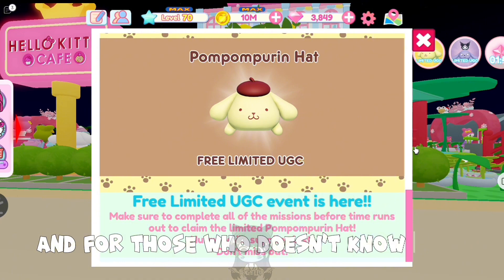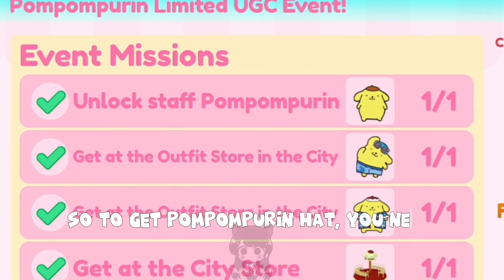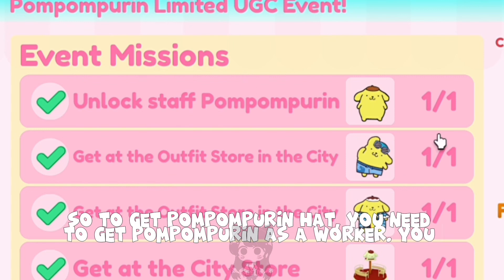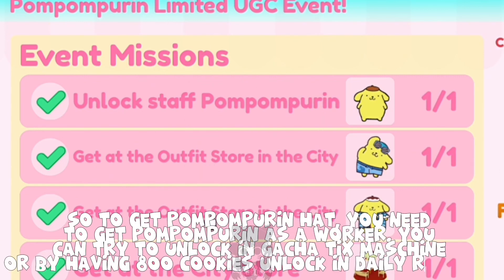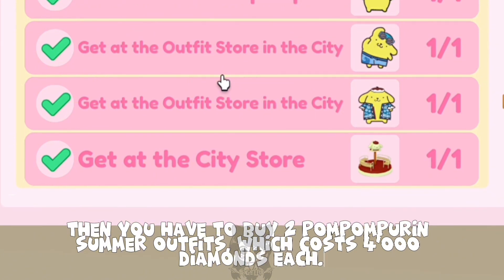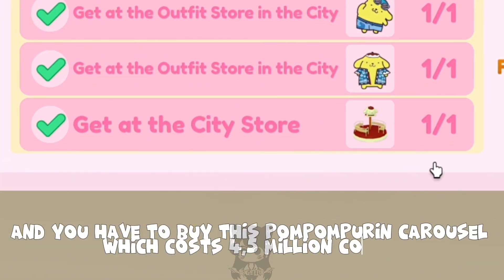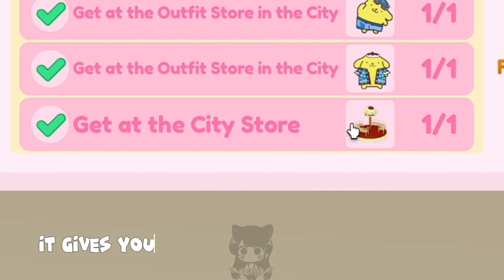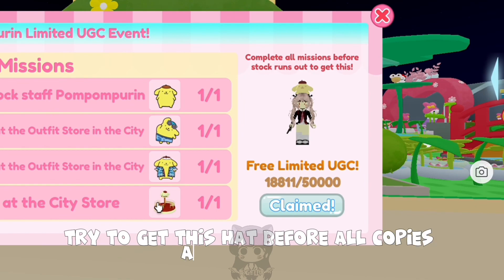For those who don't know how to get it, I'll tell you now. To get the Pompompurin hat, you need to get Pompompurin as a worker. You can try to unlock in Gacha Tix or by having 800 cookies unlocked in daily rewards. Then you have to buy 2 Pompompurin summer outfits, which cost 400 diamonds each, and buy this Pompompurin carousel, which costs 45 million coins. It gives you 1000 popularity to your cafe. Try to get this hat before all copies run out.